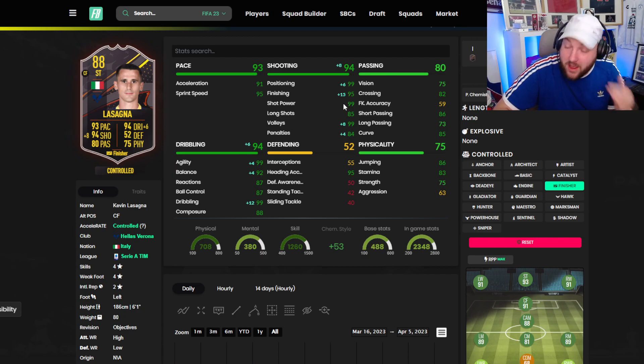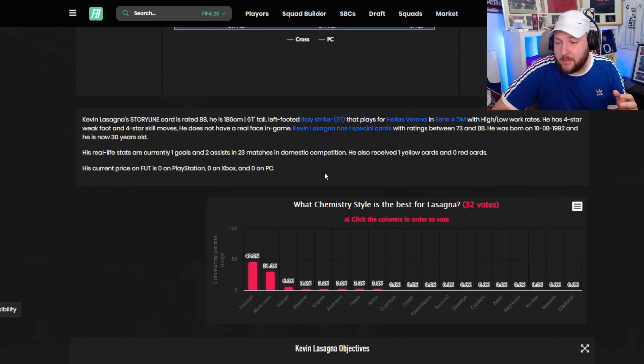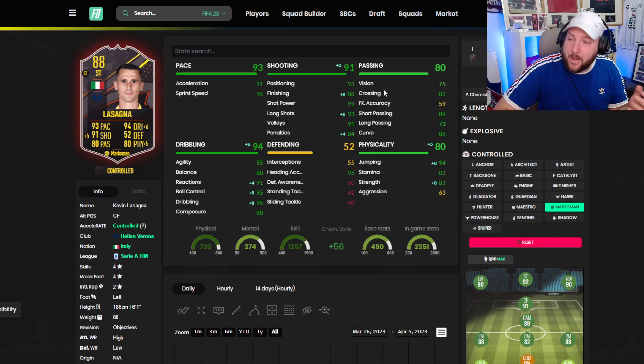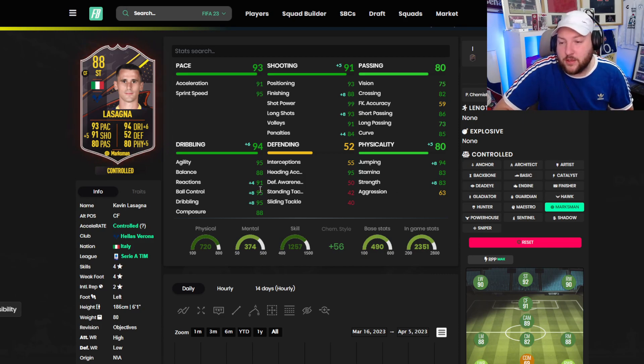Finisher is the best chem style for him because his pace and acceleration are in a good place. It also boosts up his agility and balance, composure is solid, and gives him 99 dribbling. Having 95 finishing with 99 shot power means he's going to be very clinical in front of goal. With four-star weak foot, it won't matter whether he goes left or right. He has a high average body type, so you need to boost up that agility regardless — either Finisher or Marksman.